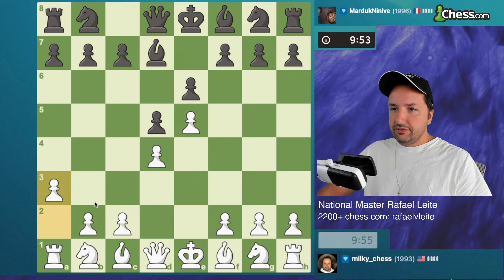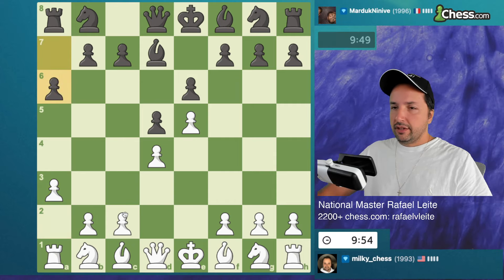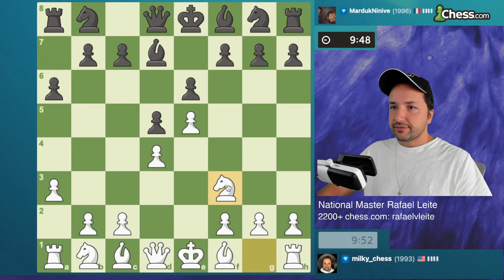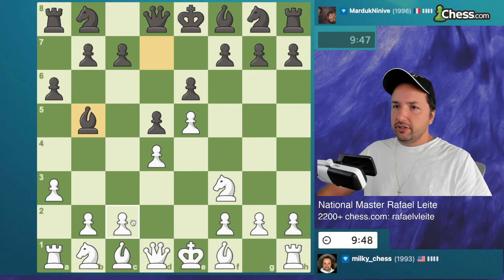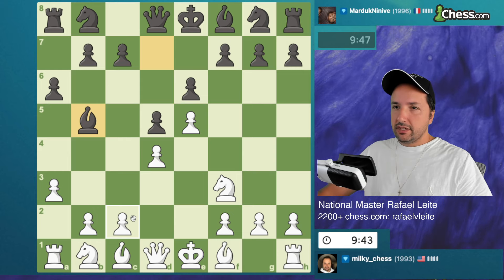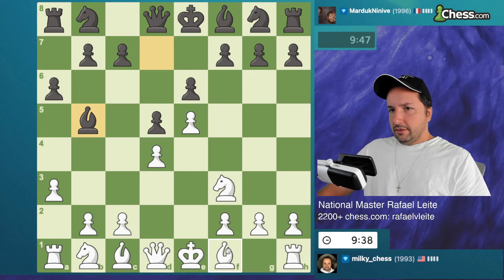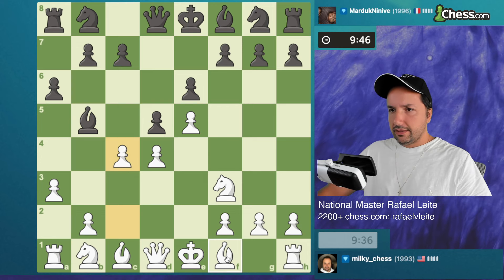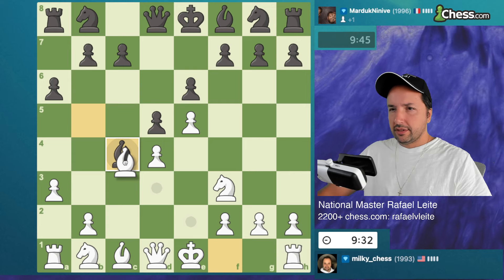He's playing differently, so am I - we're just changing the order. A6, okay let's keep developing. That's interesting - he wants to exchange the light-square bishop, which is a problematic piece in the French. Okay so let's do something like this.